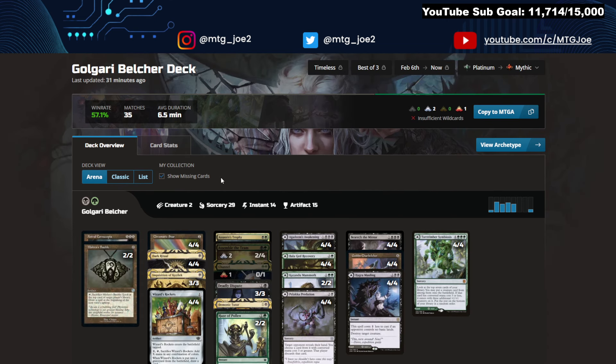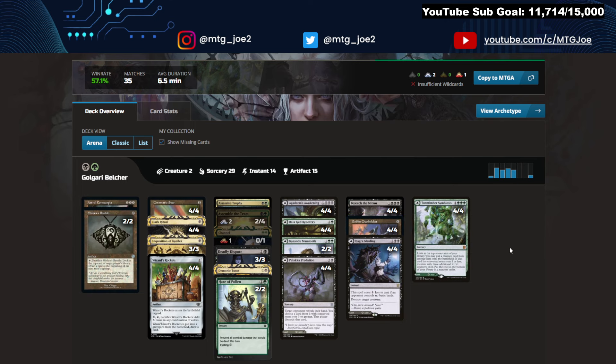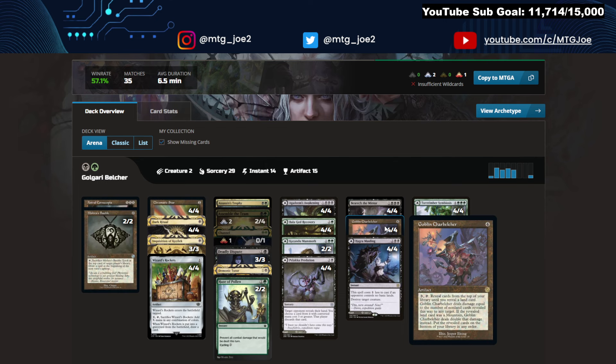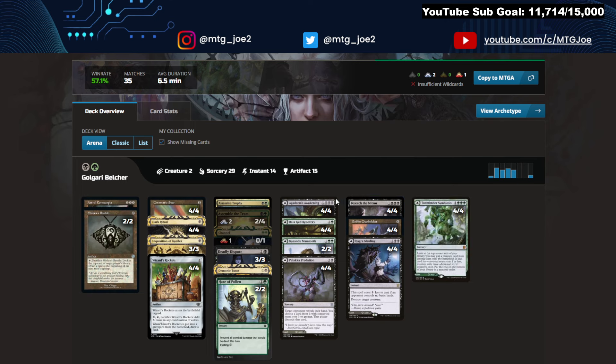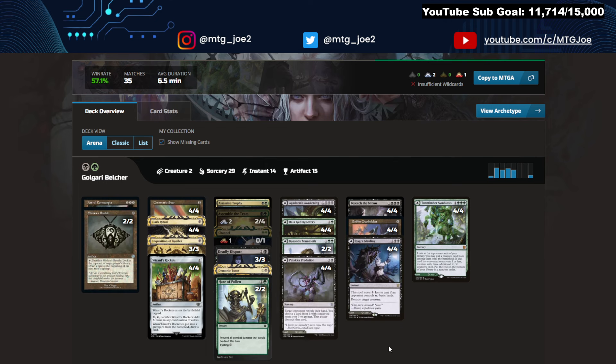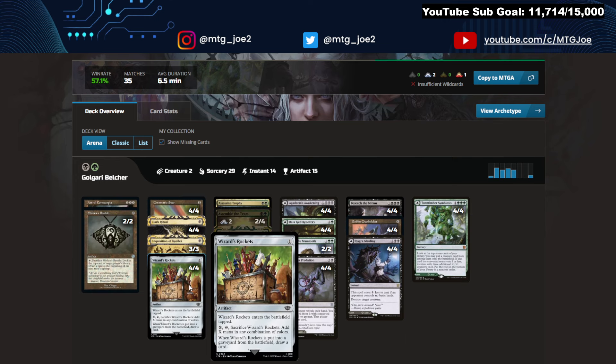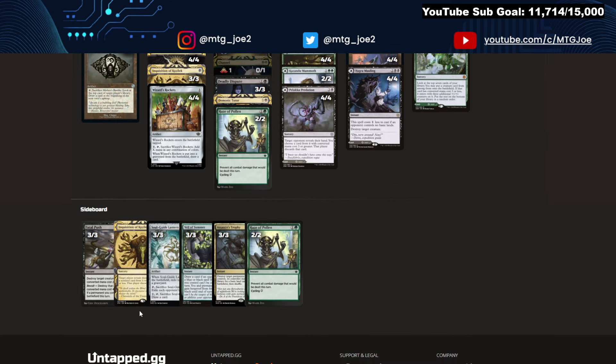Lastly we have Golgari Belcher at 57%. Serra's Emissary does protect you from Goblin Charbelcher. The deck itself is looking to cheat out Goblin Charbelcher as early as possible, leveraging a whole bunch of cheap Artifacts, Dark Rituals, and Beseech to find it. Depending on how your hand is situated, you can Beseech for Channel — if you have Belcher in hand you can combo that same turn. Haze of Pollen is an interesting inclusion — just a fog that can be cycled. All your lands are the modal dual-face lands, meaning you can always deal huge chunks of damage. You can color-filter even through Blood Moon through Chromatic Star or Wizards Rockets. Sideboard has early removal, hand hate, anti-counter, fog effects, and an Assassin's Trophy for hate pieces.